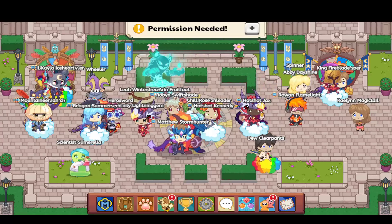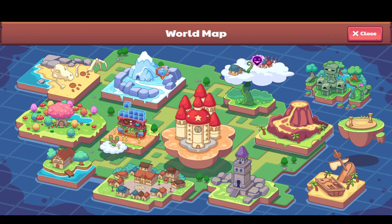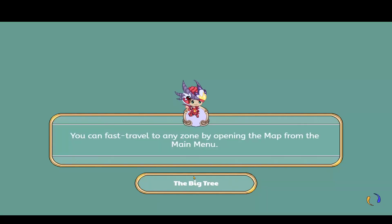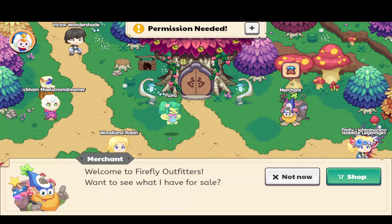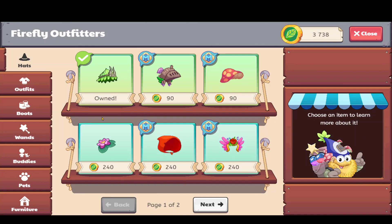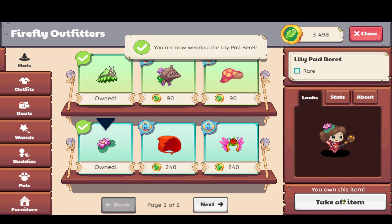Once you have done that, and remember you have to follow every step, you have to go to Firefly Forest — this is really important. Once you get into Firefly Forest, you gotta go to the merchant and go into the shop. Now what you gotta do next is you have to have this hair, so you have to buy this flower to go on your head. It is 240 florins, so if you don't have that this is not going to work — you need to buy it and wear it.